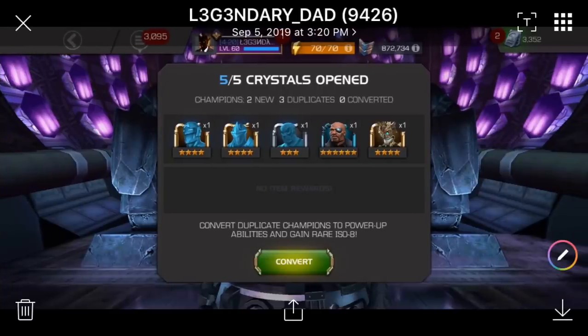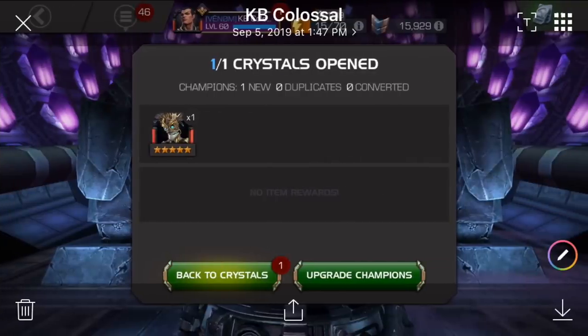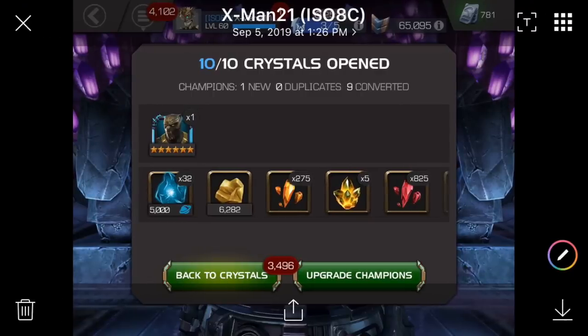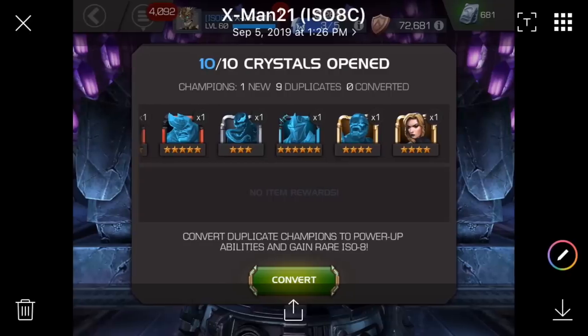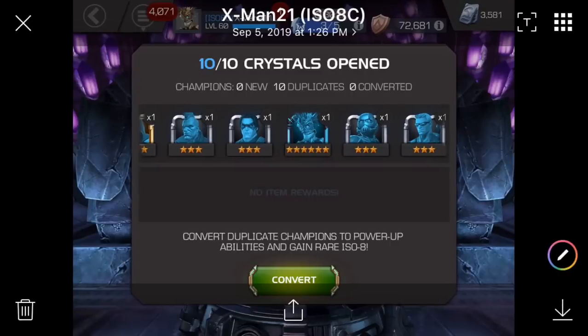Now we're going to keep going with Legendary Dad — six-star Nick Fury. I'm just going to say the featured or sub-featured champion to make it easier on myself. KB Colossal with a five-star sub-featured champion. Six-star Killmonger for X-Man 21, who also got a six-star dupe on his Darkhawk — shut the front door — and then a six-star Warlock dupe. This guy goes harder for crystals than I go hard for hopefully not going into debt.